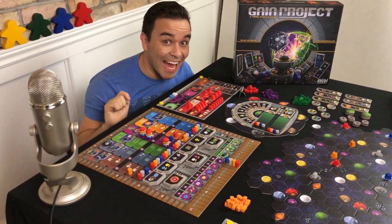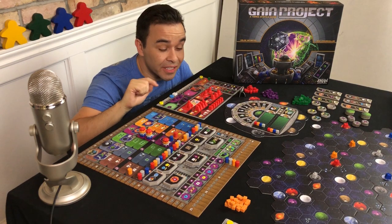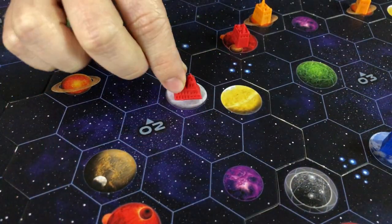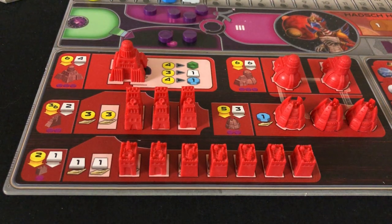As you spread your seed across the universe, you'll be building all kinds of different structures, each of which will generate a currency of one type or another that you can spend on more stuff to help you earn more points. But there's a catch — buildings in Gaia Project are constructed via an upgrade system. By upgrading one building to another, you will earn another resource generator, but you'll lose the resource generation of the building you've replaced.